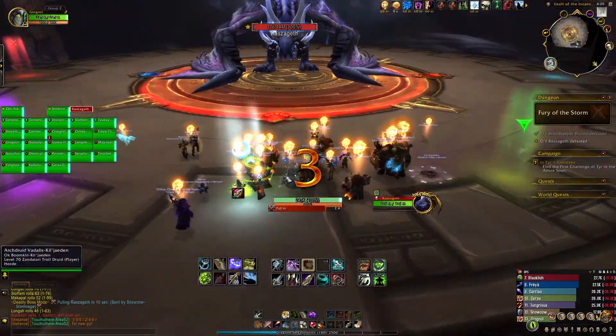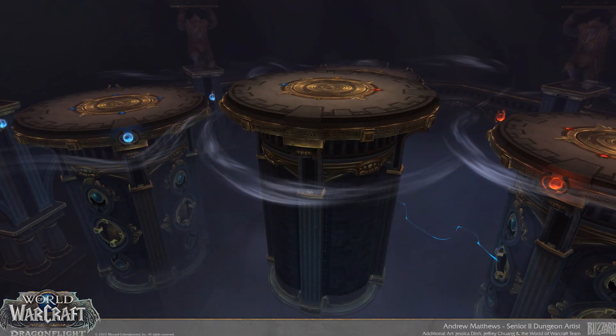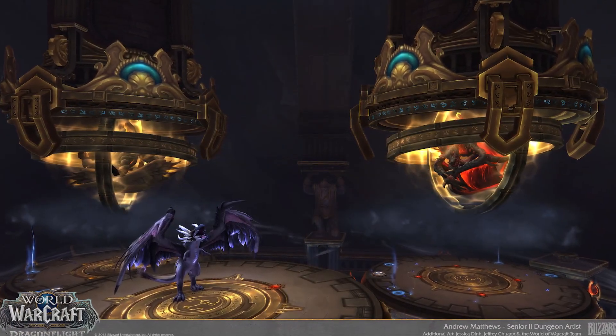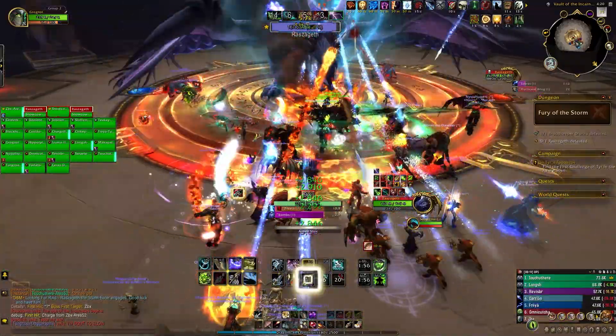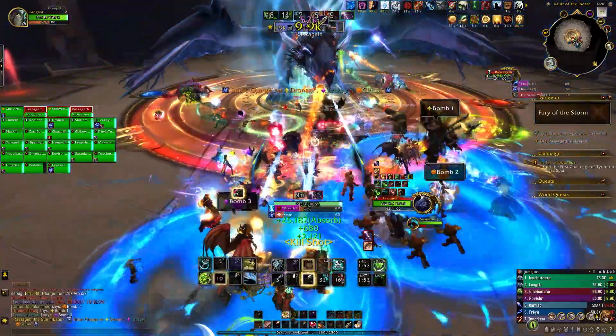Number 3: Razageth the Stormeater. Let's start with the arena — large floating platforms that you will be blown onto and moving around. In the background you can see the vault with the other dragon incarnates trapped inside. The platforms are just big enough to make Razageth feel bigger than she is. Overall, this arena is hands down the best of the raid.